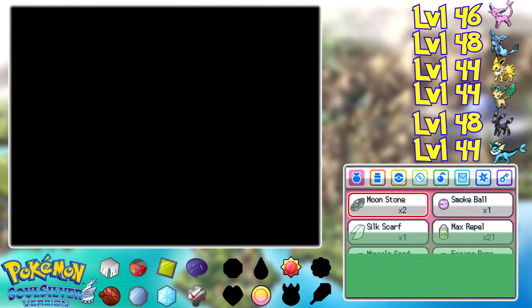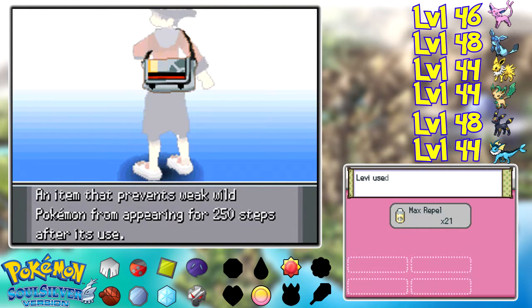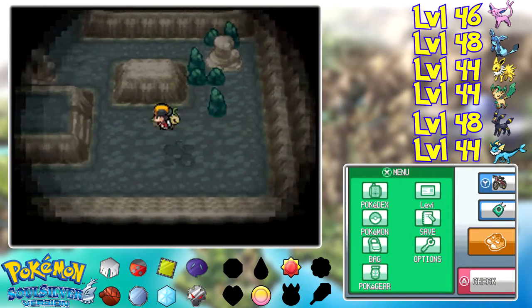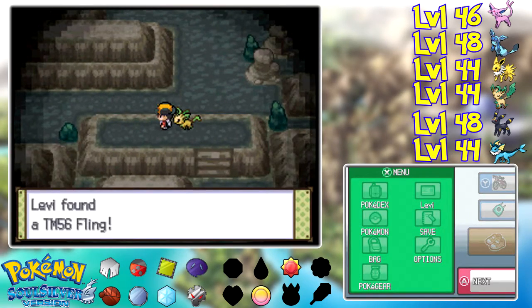Now in this version of the game, of course, there are no trainers in all of Rock Tunnel, so we don't really have anything to worry about. We're just going to kind of hurry our way through here as fast as possible and try to cover as much ground as possible to make it to Cerulean City. So excited to finally get there and get that badge.